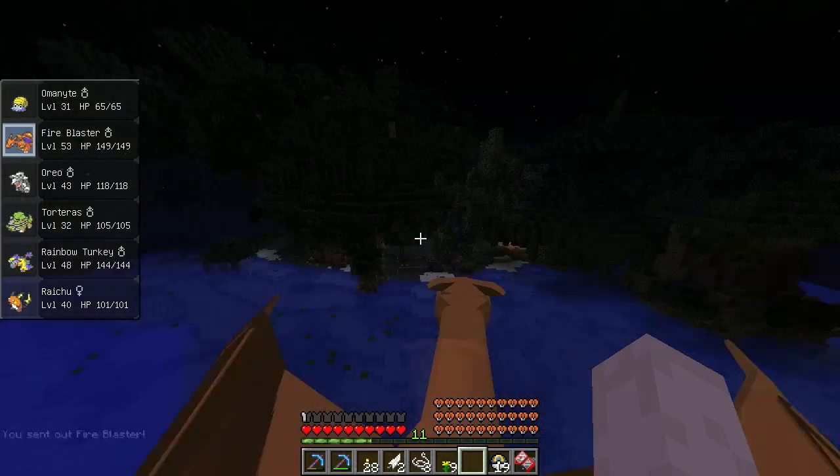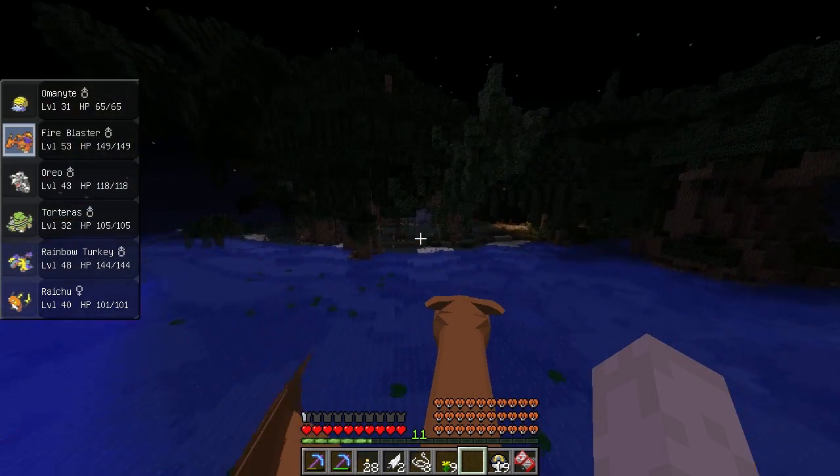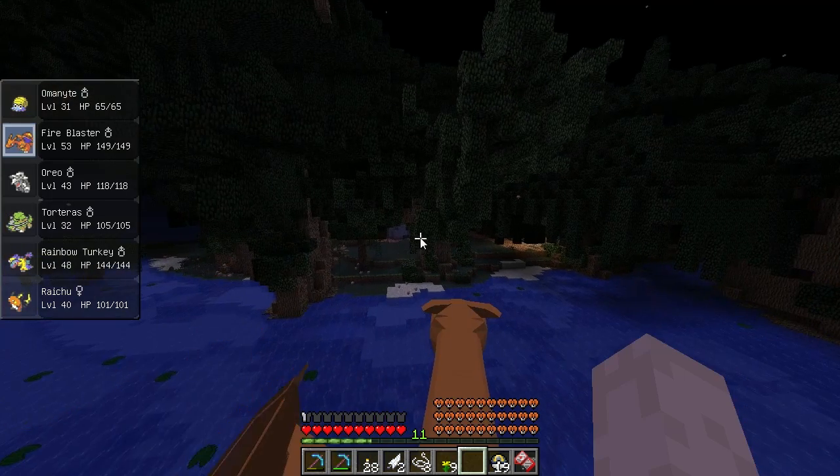Now we're going to jump on our Fire Blaster and fly on over to the swamp. I'll be back as soon as I am there. We are here at the swamp biome — that is where you find Mudkips, I believe. I think so.